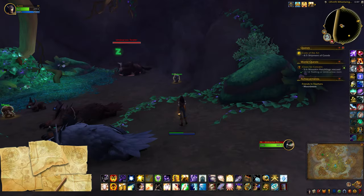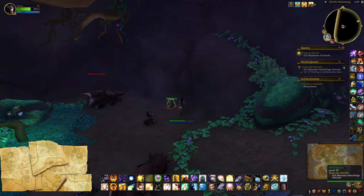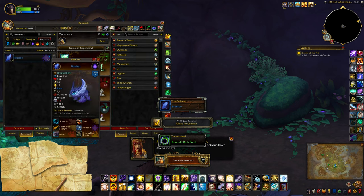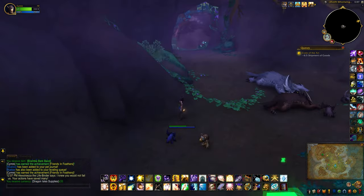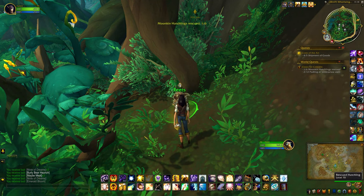What I did was create a raid group with a friend and then clicked on each of the moonkins. Be sure to track the achievement, because in my case I didn't actually get credit for one of the moonkins, so it's always a safe bet to make sure you're tracking it. If that happens to you as well, you'll have to come back another day or do the quest on another character.